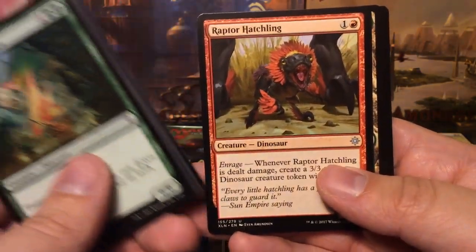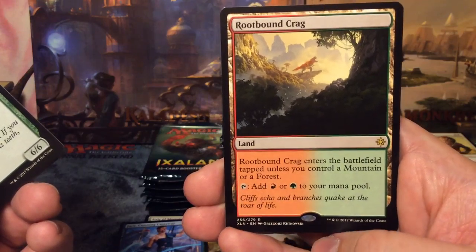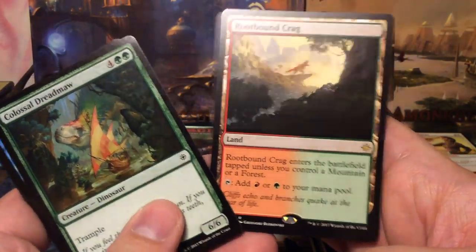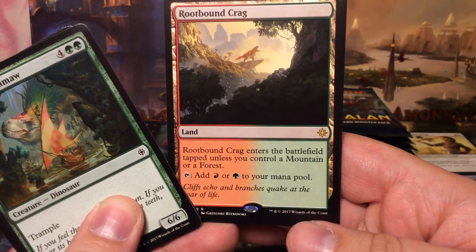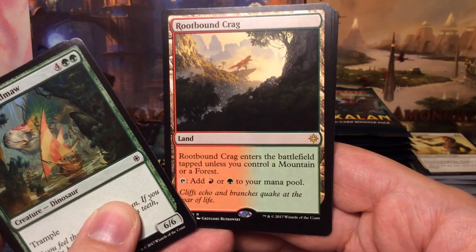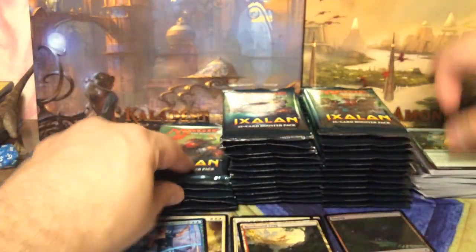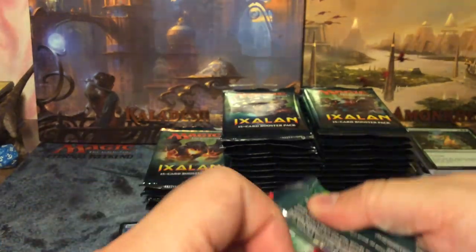I already had two of those so now I have four. Savage Stomp, Navigator's Ruin, Raptor Hatchling, and we have a Rootbound Crag reprint from the old M10/M11 core sets. Basically it enters the battlefield tapped unless you control a Mountain or a Forest. That's for the ally-colored lands — there are five in total. Never bad to have these.